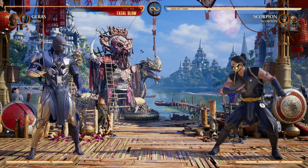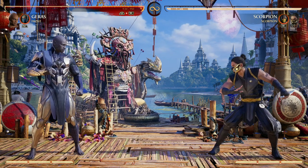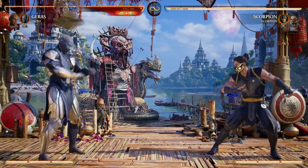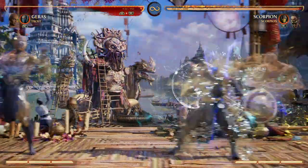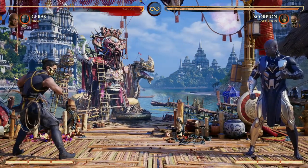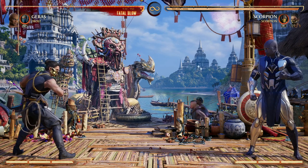What is Geras's main factor as a character? What does Geras want to do? We want to get as many time counters as we can as fast as possible, so we can get a time stop move and just get free combos off — free damage. That's Geras's main gimmick, so how do we do that more often and more consistently?